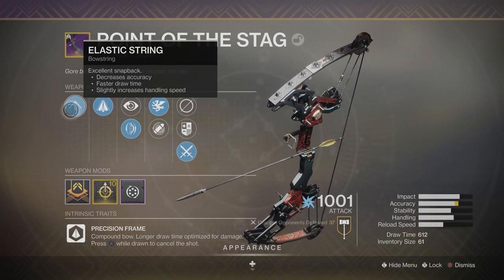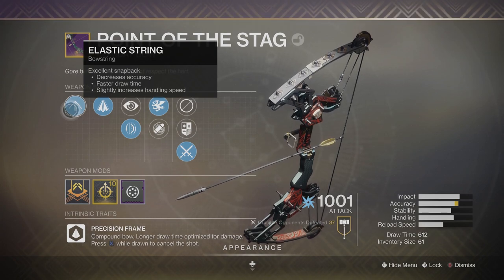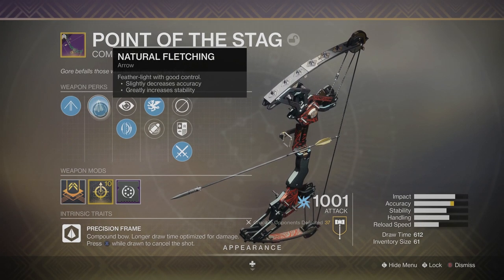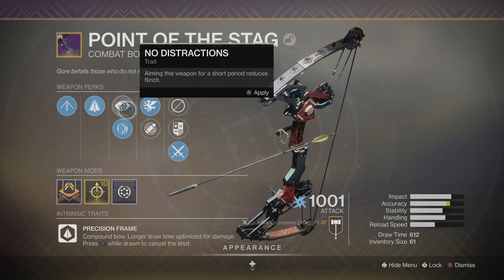For the first perk, we have Elastic String — excellent snapback, decreases accuracy, faster draw time, slightly increases handling speed. Then we have Natural Fletching — feather light and good control, slightly decreases accuracy, greatly increases stability.